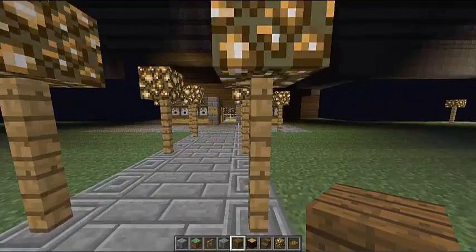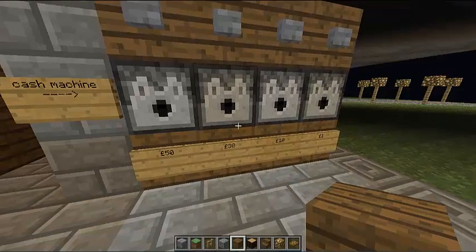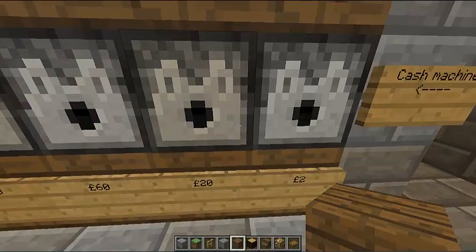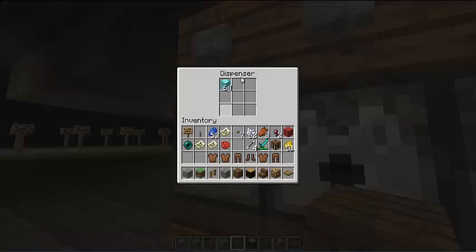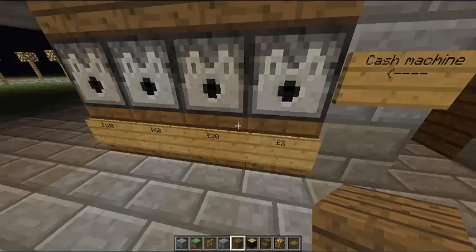There's also a little bank here so you can take out money if you need to - £50, £30, £10, £1, £2, £20, £60, and £100. Each thing is like a block of diamonds or different blocks, and each represents a different currency.